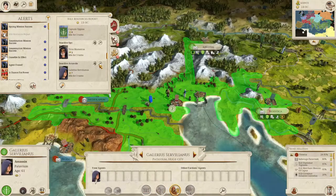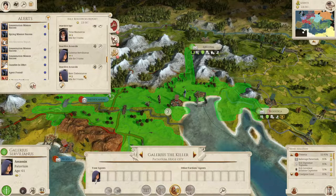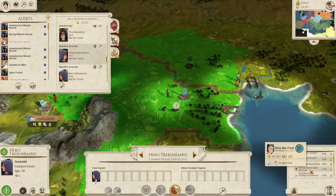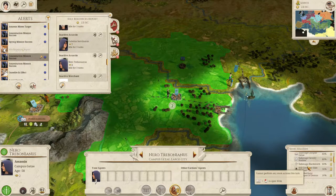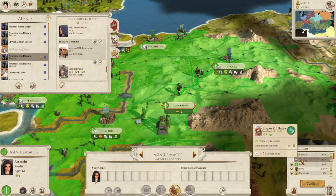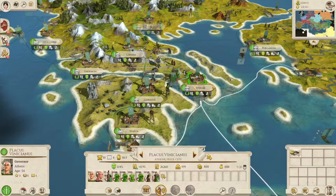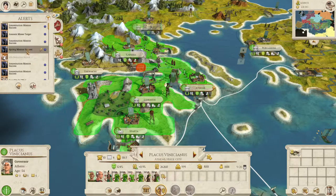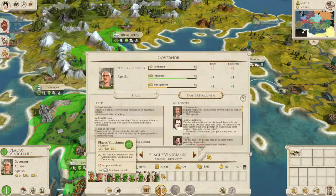An active spy - just get into the city. Let's kill him. An active assassin - let's try and kill the governor. We missed him. An active merchant - you go to the silver mine, you shall die this day. Assassins keep killing people. Fleets are unused. Got an extra general down here. Coming of age - Secundus Vinicianus. His dad is 54, so he's got space.